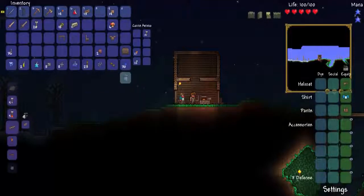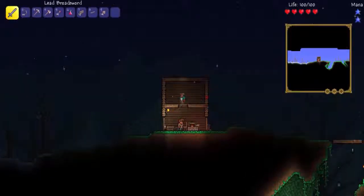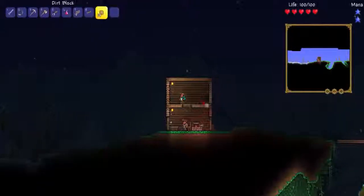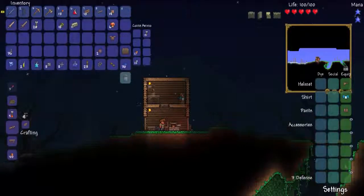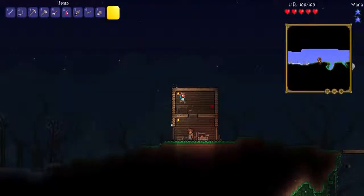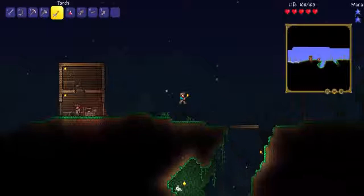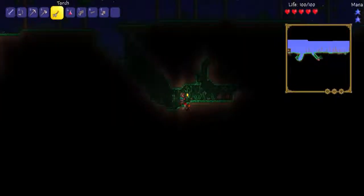I need platforms — these are really useful because you can place them and jump through them and fall through them. If I press down I fall through, so that's really handy. Let me see if I can remember what I need — light source, table and chairs. There we go, I got a table! I'm standing on the table banging my head on the ceiling because there's no room. I guess we just gotta wait and see if we get any guests.